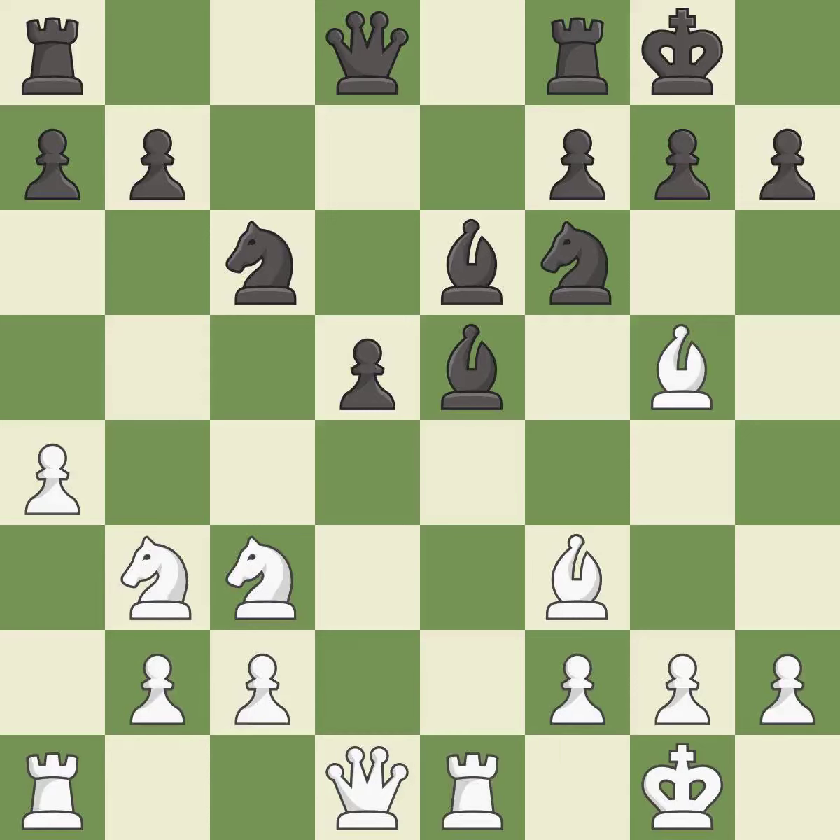This takes an open file, a common method for activating a rook. The opposing bishop is kicked by a pawn and must now move or be captured. This moves the bishop to safety — it is good.